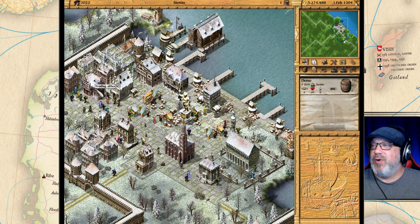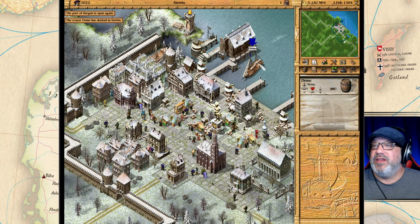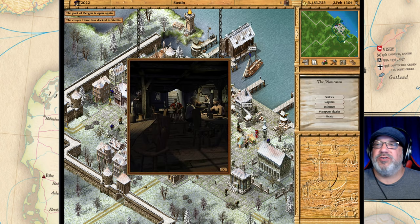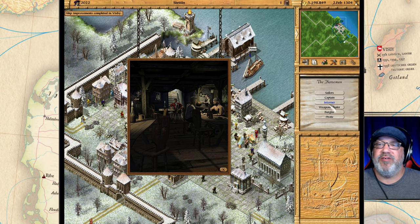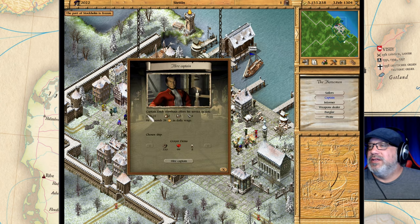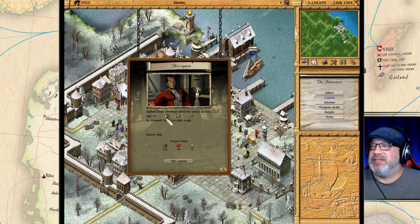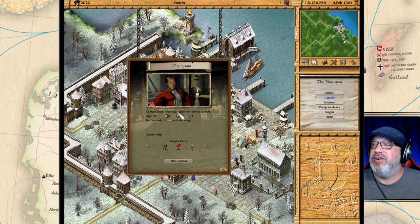Since I have a trading post here in Stanton I can go in before the ship arrives; if you don't have a trading office you'll have to wait until the ship docks. Now that the ship is here, let's go into the tavern. Here is a captain — and as I mentioned in the last episode, there are a few other things here: an informer and a burglar. Let's pick up a captain. His age is 31, zero trading skill, three out of five sailing skill, and four fighting skill.